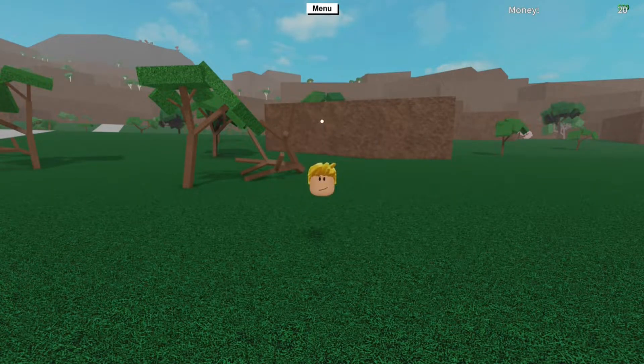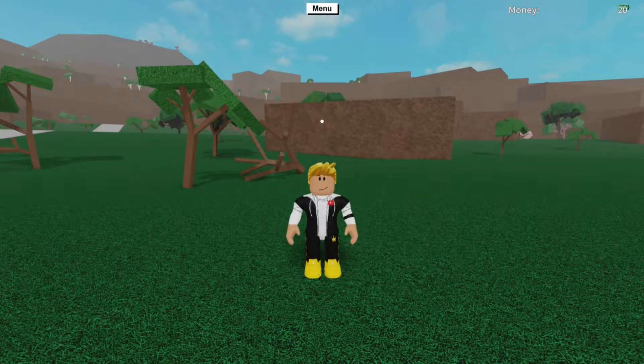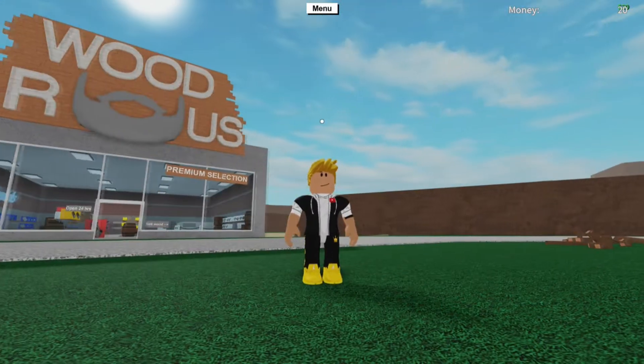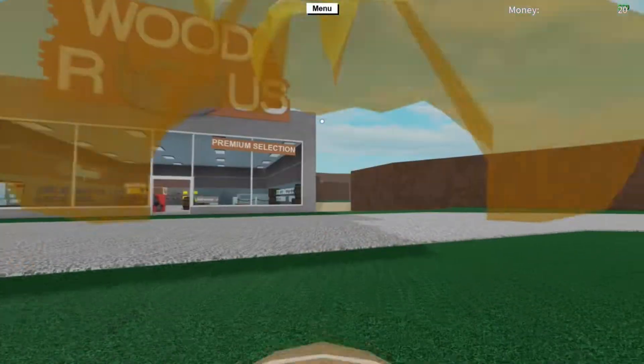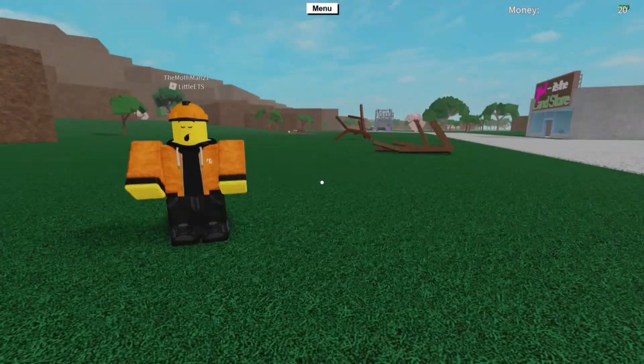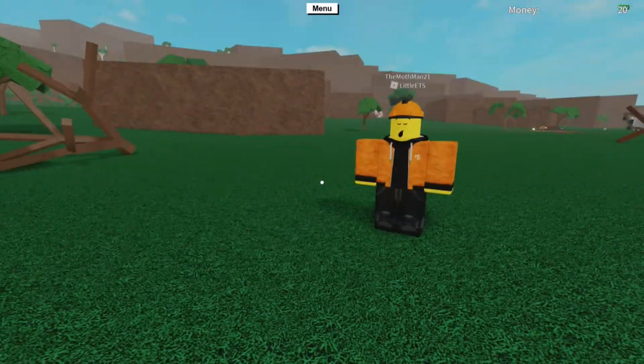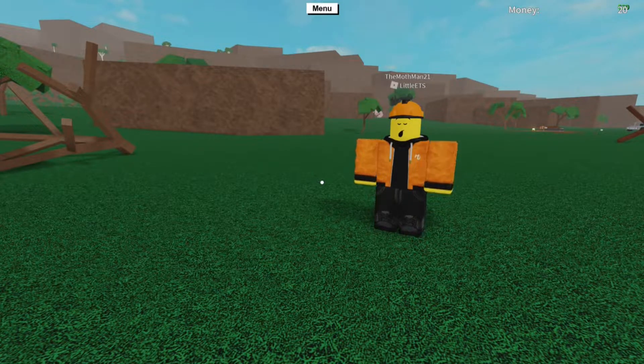Welcome back to another video. In this video we have one of our trainee admins — they are training to be an admin. We've got little eats here, also known as Mothman, so if you're in the Discord they're Mothman. I'm going to turn the microphone on for the Discord now. At the moment I'm joined with Code Foxy, Rick, Jacob, and Mothman. Jacob still needs to do his giveaway thing but hasn't messaged me about it, so we'll do that in the future.